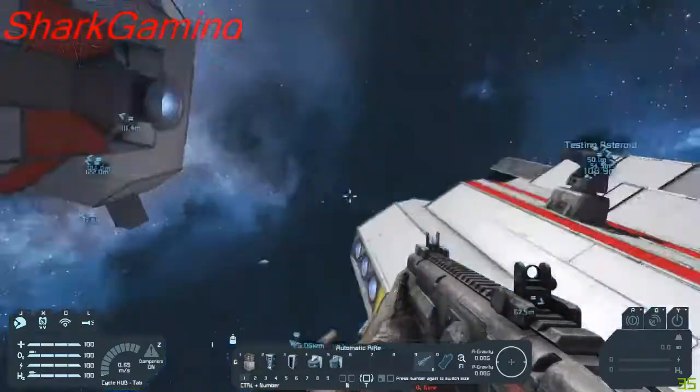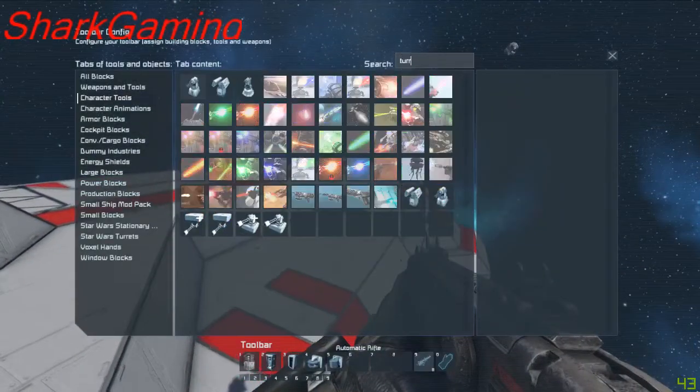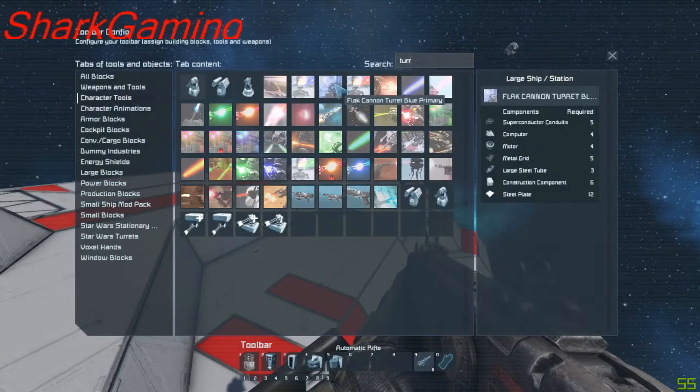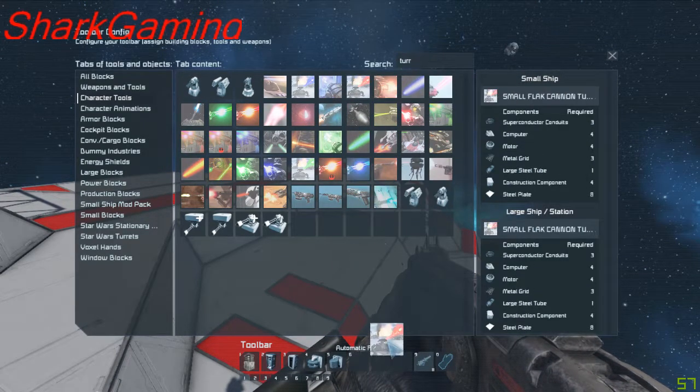I made these shields pretty strong for a purpose — they're on a ship. Let's try some Star Wars turrets. These are not what I'm showing, but you know.